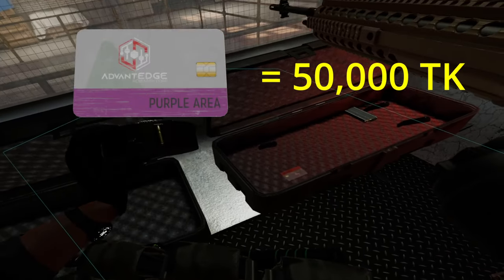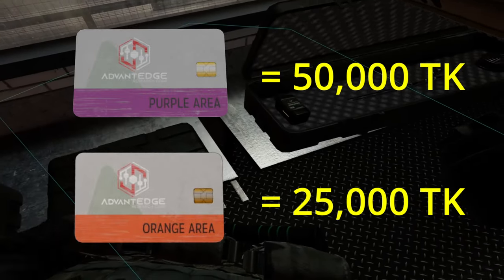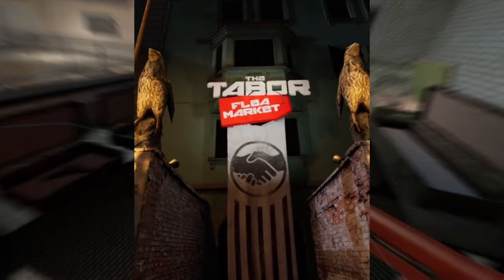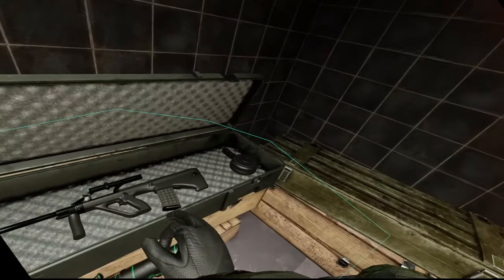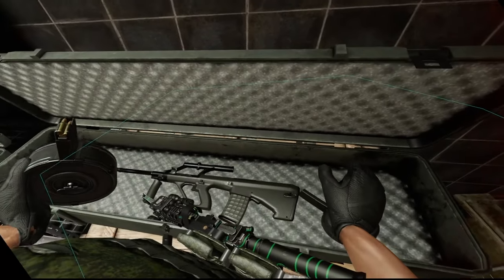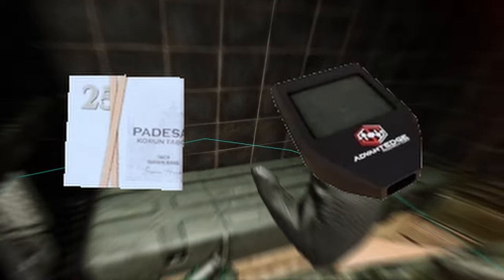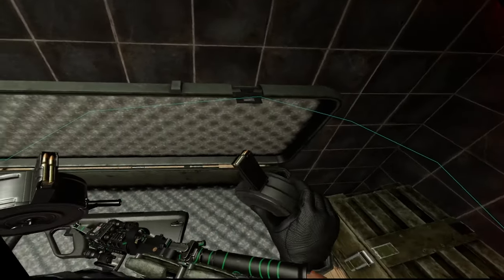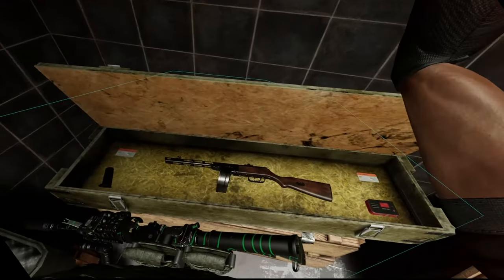The purple keycard is given a value of 50,000 karunas and the orange keycard is worth 25,000 karunas. This is about the price I imagine they will sell for when the flea market is added to the game. The Stoner 63 drum was given a value of 10,000 karunas. Items with variable values like the cash pile and electronic wallet were given arbitrary values based on what I had seen to be common when selling them. I gave the electronic wallet a 1,500 karuna value and the cash pile 50 karunas.